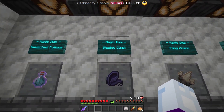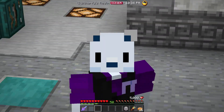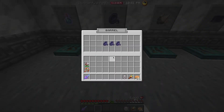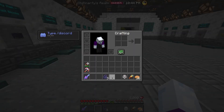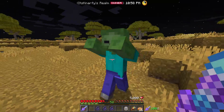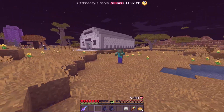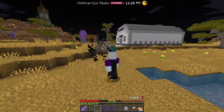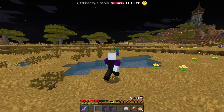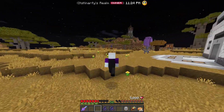Next on the list is the shadow cloak, an item that drops from wraiths. It gives a pretty cool effect. If I'm out here fighting a zombie and he's hurting me, I can use this — poof, I'm gone. I have disappeared. I am invisible. It essentially gives you complete invisibility from all mobs and players. This works really well for zombies, and I think it even works on wraiths — let's try it.